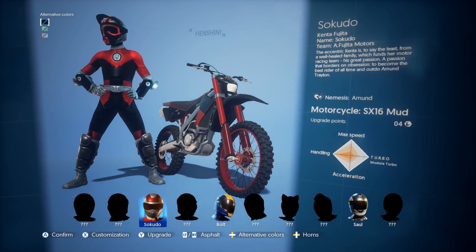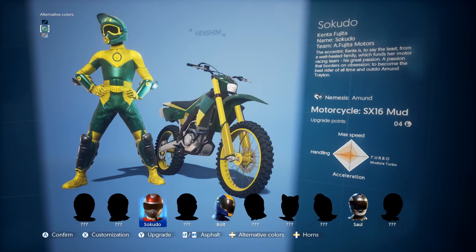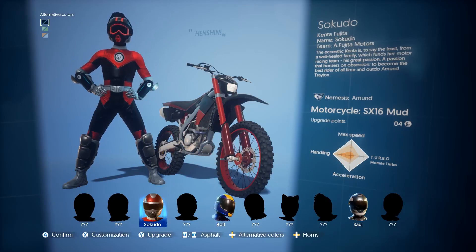If we take a look at the paddock real quick, I've already changed the colors of my racer and given it a nice little graphic on the back. You can adjust for alternate colors too — if you want to adjust all these color schemes you can do that. I've only modified the black and red because that's my color scheme that I like to use in pretty much everything, but it's nice to have the ability to switch back and forth between a few different looks.